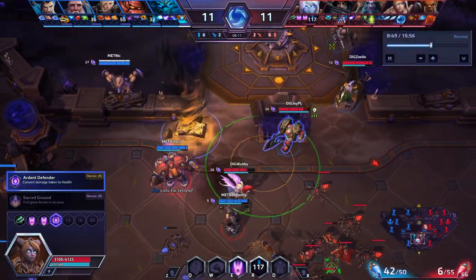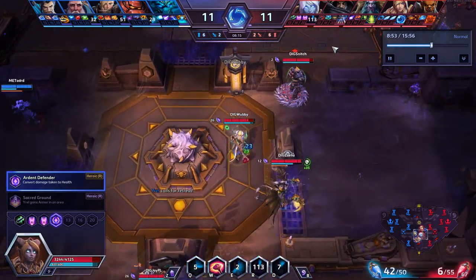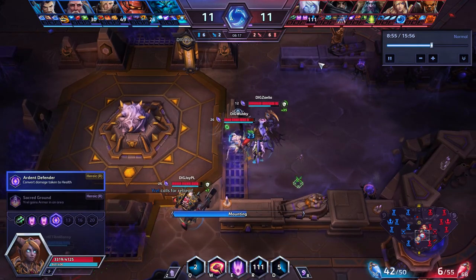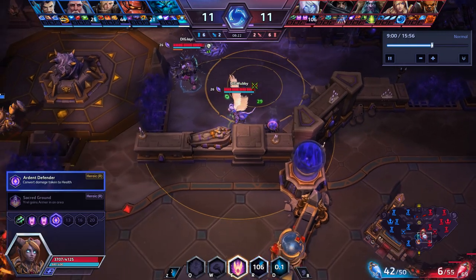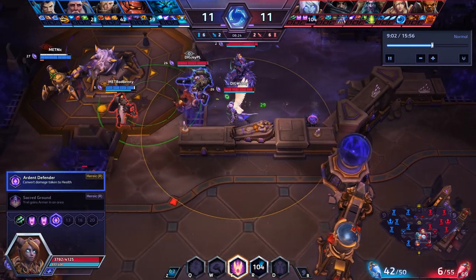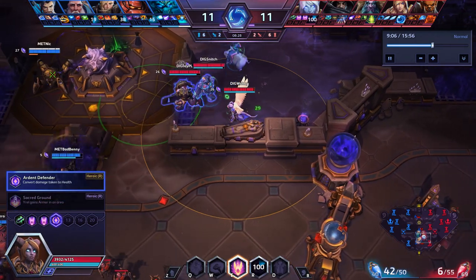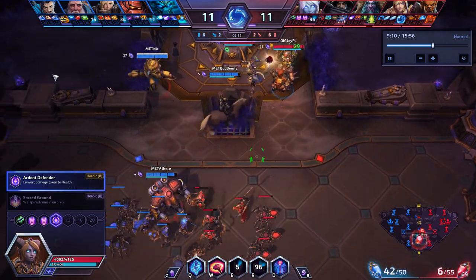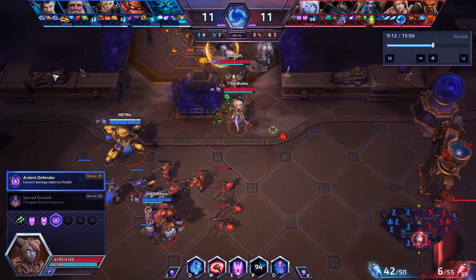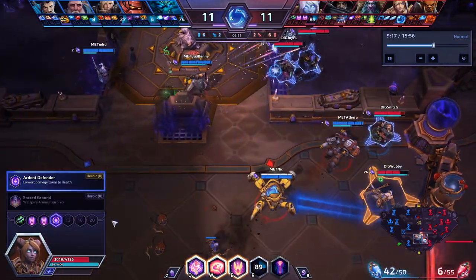She uses Ardent Defender pretty early on. One of the big mistakes people make on Yrel is making Ardent Defender too predictable — they wait until about 20% health and pop it hoping to heal for all their health. Wubbi is very good at utilizing it just for the damage reduction aspect, not necessarily the heal. He'll jump in and use it right as enemies are using all their abilities while he's still at a higher health amount, so he doesn't get all the heal value but still gets a lot of value from everything else.